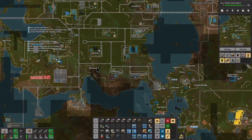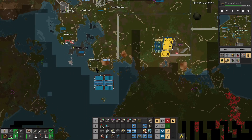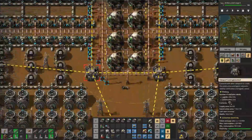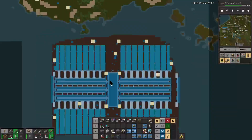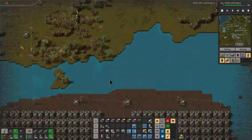That wraps up everything for this episode of Factorio Towns Season 2. Oh — here's a nuclear reactor that Laura built also. It is fired up and running.